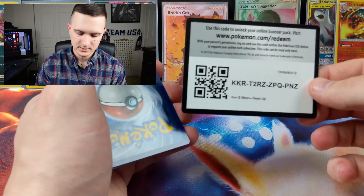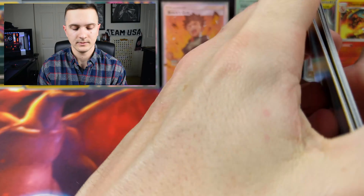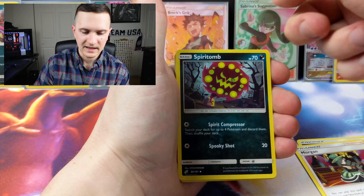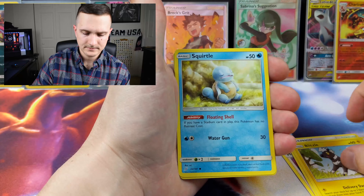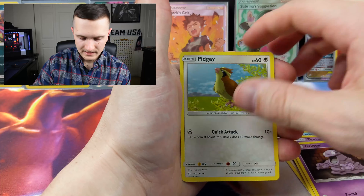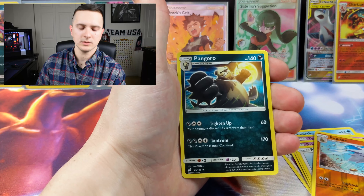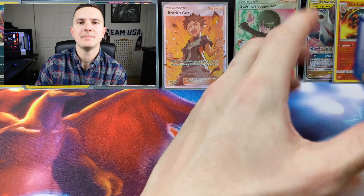All right, last pack for this half! Green card — beggars can't be choosers. I think these cards actually go for good money. Tentacool, Grimer, Pidgey — reverse holo is a Pupitar — and a Pangoro non-holo rare for our final card of the pack opening.